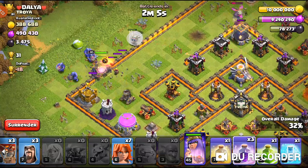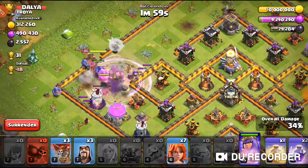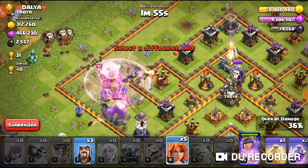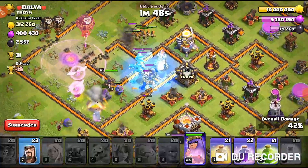I basically staggered two Wallbreakers in and then sending another two, so if two die the other two will be able to break into the next wall. I'll drop the other two in because of that Eagle Artillery reshot, and then I'll send in the balloons — though I totally forgot about the Coconut portion. I'll drop in the Freeze on the E-Dragon.